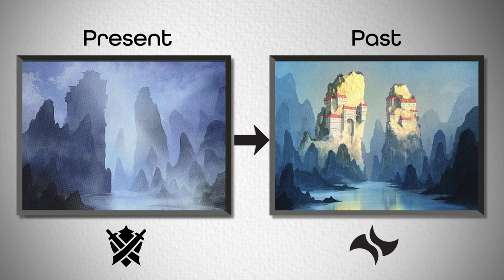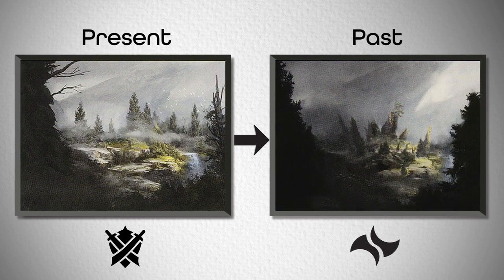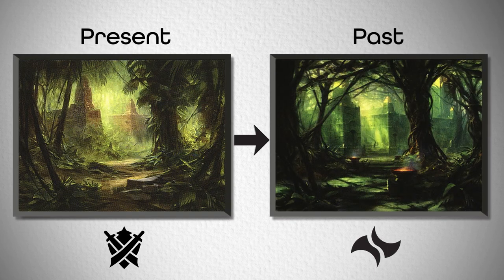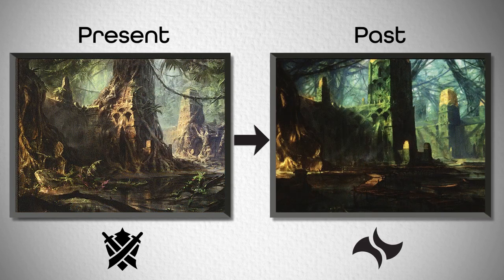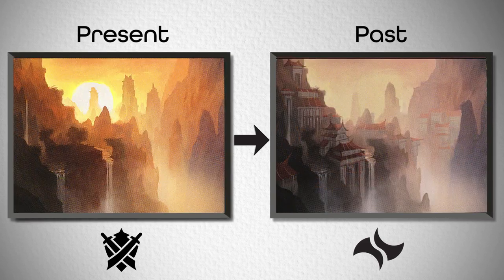I was looking at the Khans of Tarkir block land cycle and noticed something very cool and flavorful. When Sarkhan Vol was thrown into a time nexus at the end of Khans of Tarkir, he went back 1,200 years into the past, where the dragons of the plane had not been driven to extinction yet. And that's reflected in the lands. The ancient ruins shown in the basic lands of Khans of Tarkir are shown in their original glory in the next set, Fate Reforged, before they were destroyed. Isn't that awesome?